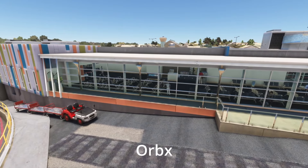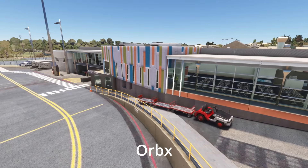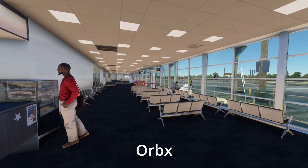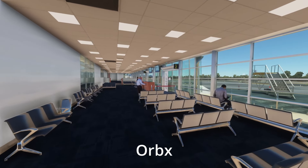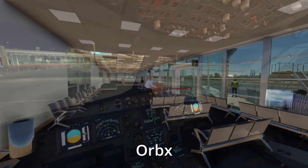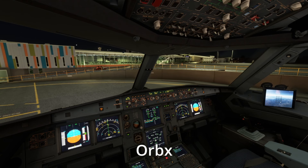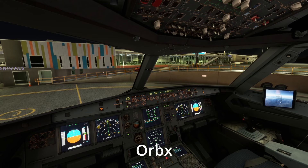I've always been a little confused until quite recently as to why developers spend so much time modelling the inside of terminal buildings, given that I'm not going to go in there — I'm too busy in the plane. It wasn't until I recently switched to night mode that it clicked — it just looks so much better when you're pulling up to a terminal and you can actually see through the windows and see a fully modelled interior. It looks great in the daytime, even better at night.